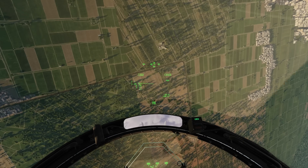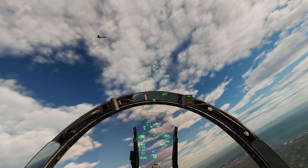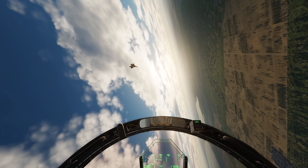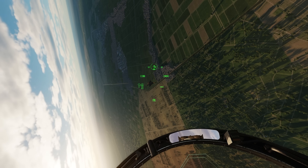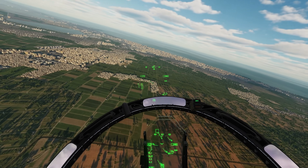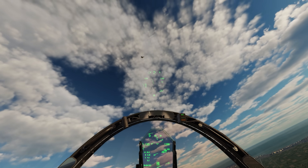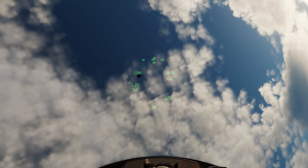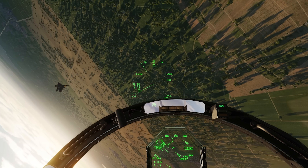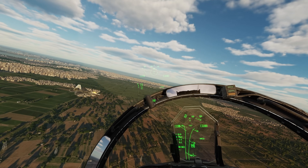I've managed to reduce the speed quite dramatically and we're going to take him to the one-circle slow-speed fight and try to point the nose at him. This is the place where the Hornet excels — being super slow and pointing the nose. Unfortunately the Raptor is also pretty good in this regime, so you gotta be super careful. I'm feeling like he's going to cross the nose eventually — maybe right here.